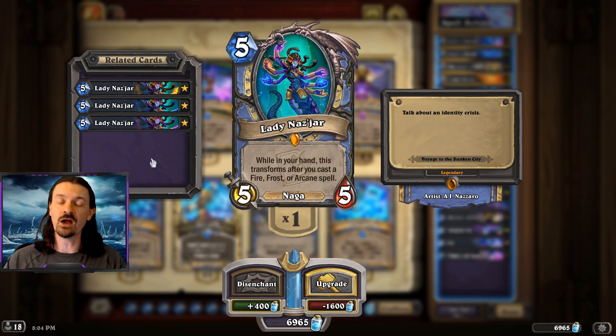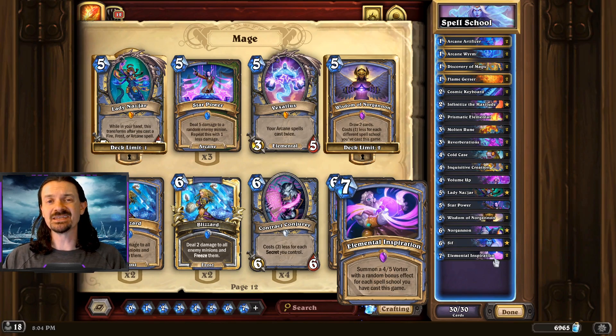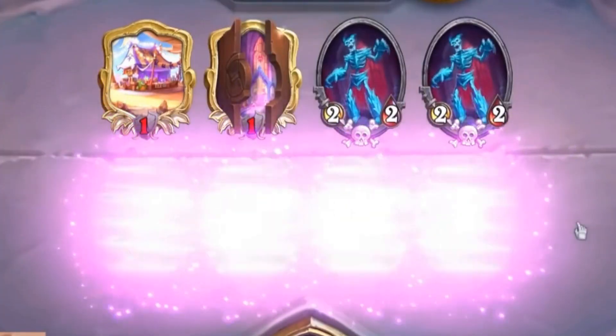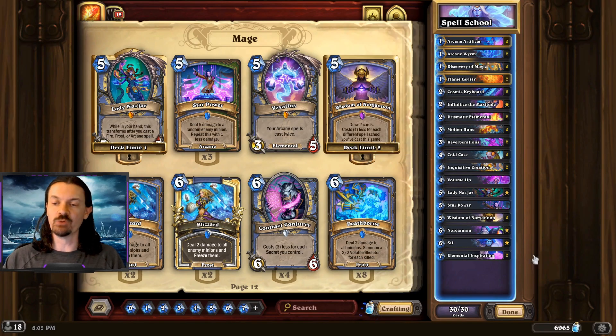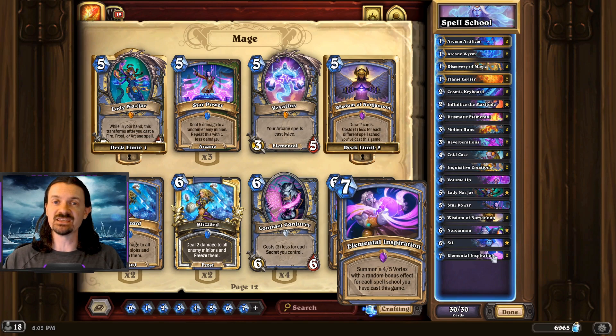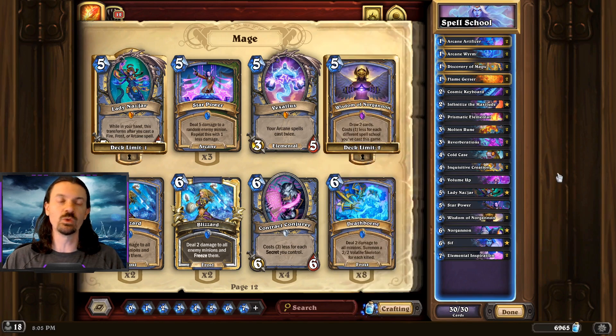Elemental Inspiration — I've actually included two copies. I really like the card. Certain matchups have a hard time with a board full of 4-5s and they can actually just lose to it. And if you also have the Cosmic Keyboard equipped, this is also going to summon a 7-7 when you play it — it's like a board in a box. Sometimes you can find taunts, lifesteal minions, or rush minions to be able to impact the game immediately. I find it to be very strong, and it fits extremely well with the theme of the deck.